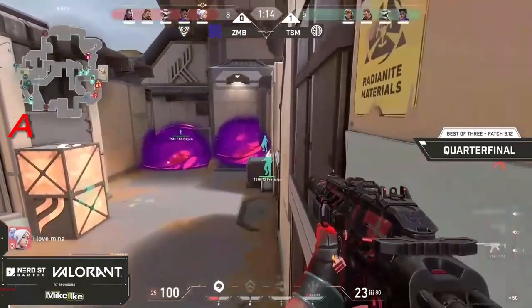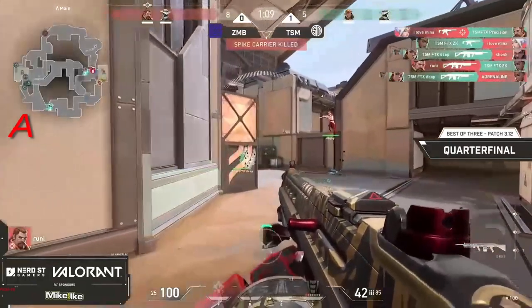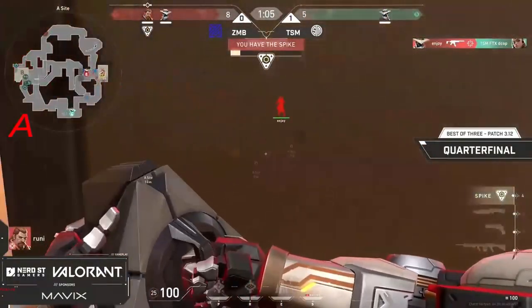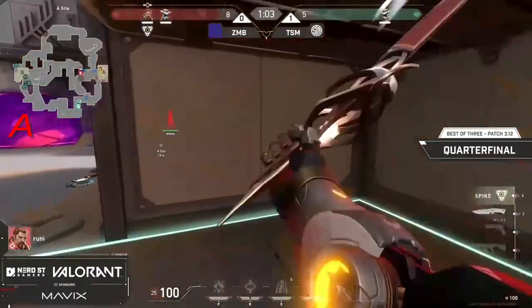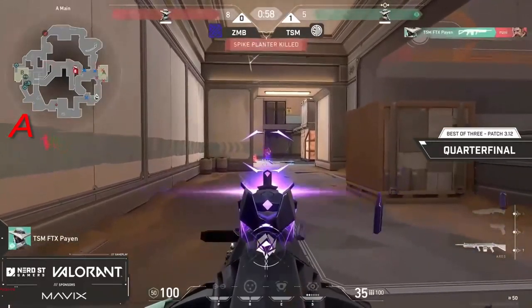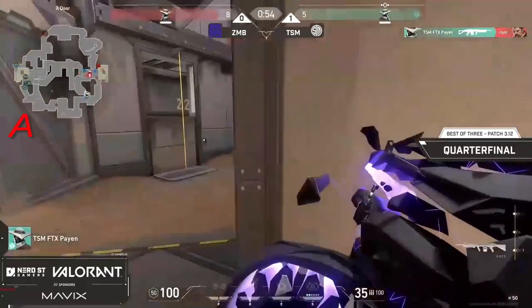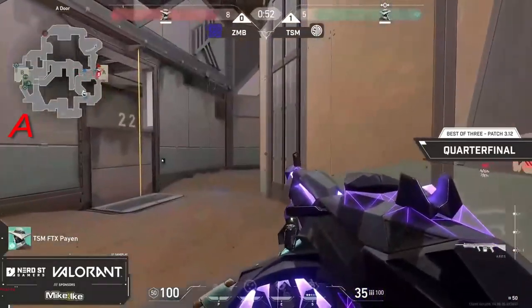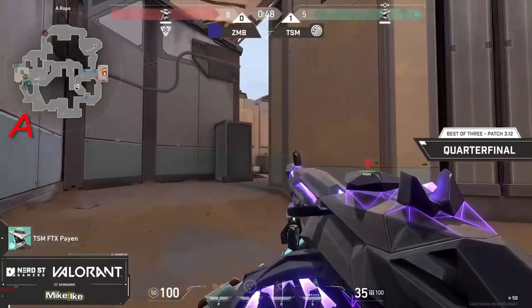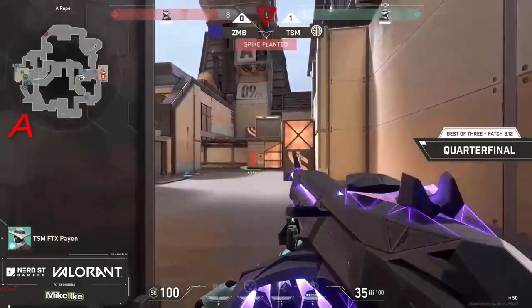Mina going to take some space towards site, clearing that right out. But DK actually going to trade him out — DK going to get one, going to get another as well. One enemy remains, now it's a 2v1. The all is actually paying off. The flank's coming out A main — I don't think anyone's expecting it. Pan's able to get the drop on Rooney while the spike goes down, going to beat them to the door. Enjoy does have to recover that spike, get the plant down. Pan has repositioned and Enjoy is probably anticipating this.